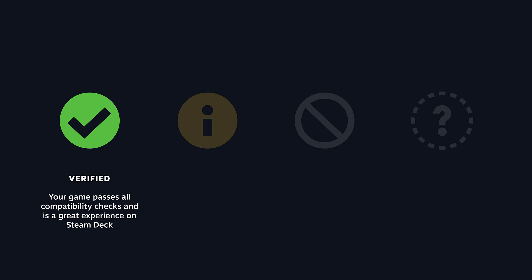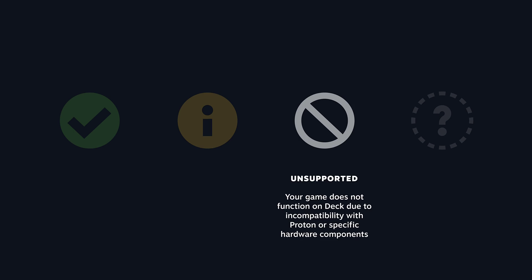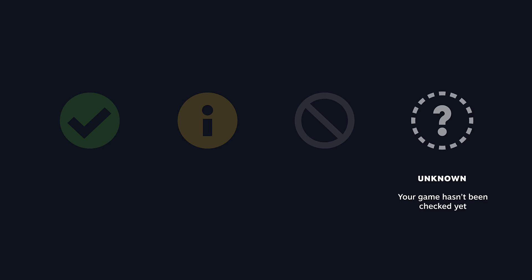First, verified — this category represents that your game passes all of the compatibility checks and is a great experience on Steam Deck. Games in the playable category are, as you might guess, playable on Steam Deck, but they might require some extra steps or manual work from the user. Next is unsupported — your game falls here if it just doesn't function on Steam Deck, whether due to incompatibility with Proton or specific hardware components. It currently doesn't work, but it can be fixed in the future. And unknown simply means that your game hasn't been reviewed yet.